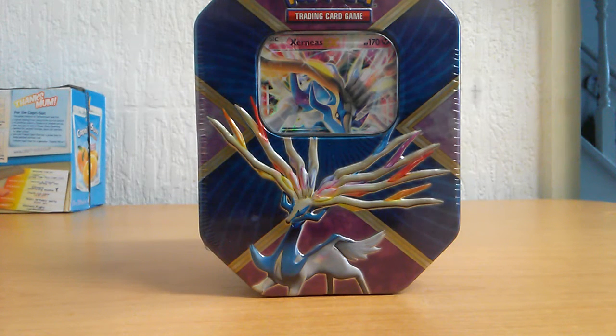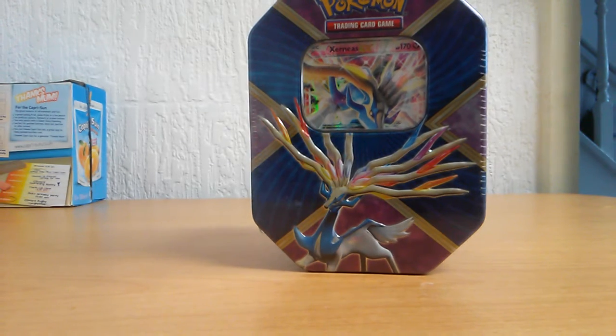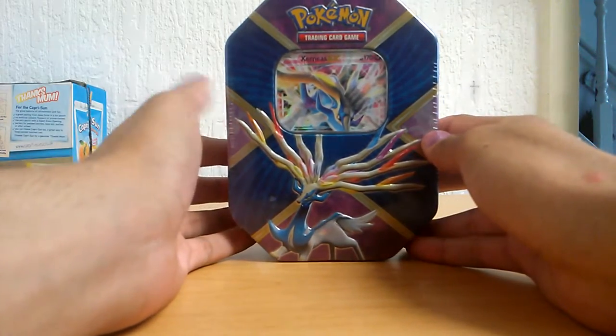Yo what is up you guys, it's me Mr. Pokemon 6 and I'm back with another video. As you can see on your screen, we got a Xerneas EX box. I have opened the Zygarde EX box and now we got a shiny Xerneas EX box, and the last one we need is just the Ivelto EX box which I will get in the future.